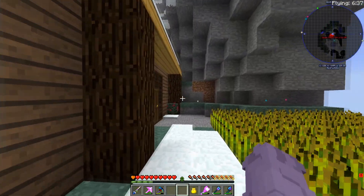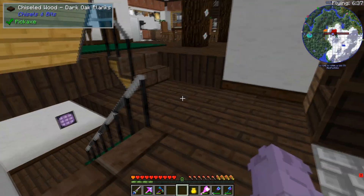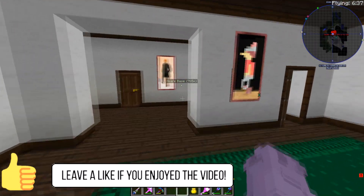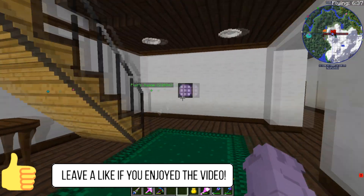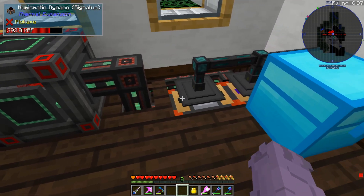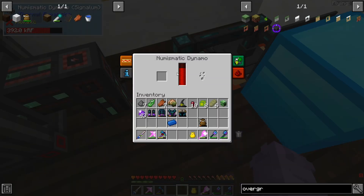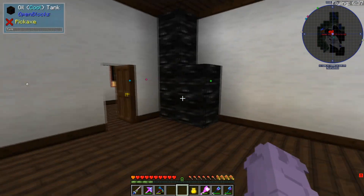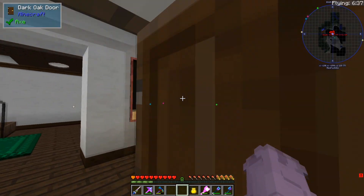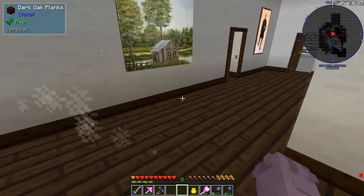We can access the basement a couple of ways. Coming downstairs through the front door, this is our machinery floor — we've got our ME system down here. Back here is our power system, which is very basic at the moment. We're using Numismatic Dynamos from Thermal Expansion — they run on diamonds and make a lot of power. In the future we plan on using oil generation, which we've never done before, and we'll get to do some fun multi-blocks with Immersive Engineering.